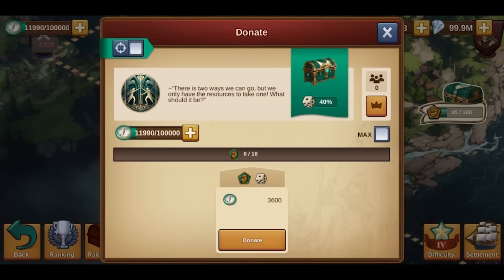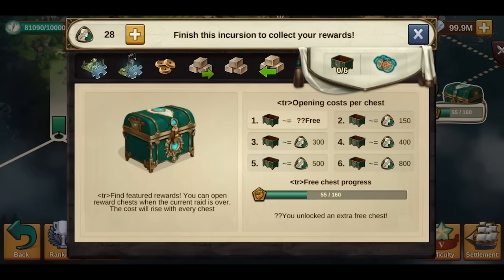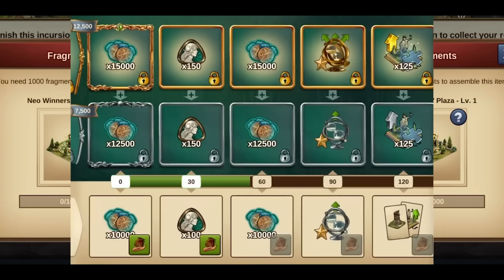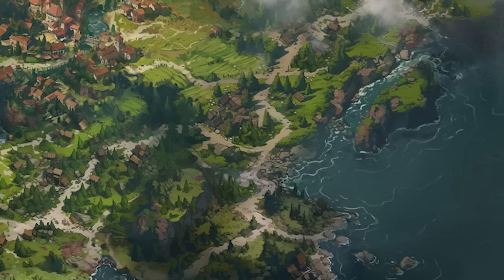Every successful action on the nodes, be it a battle or a donation, will give you a chance to receive a reward from that node. In addition, you will receive progress points that will count towards the end-of-season reward chests and the quantum pass. Check out this information in the node window and head to the next video of the series to learn more about all the rewards.